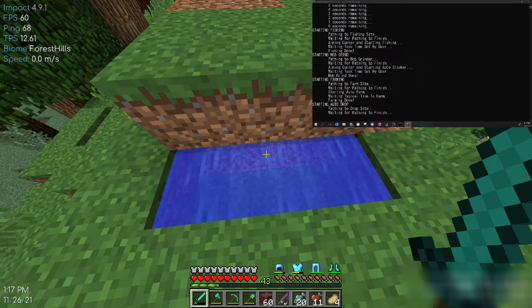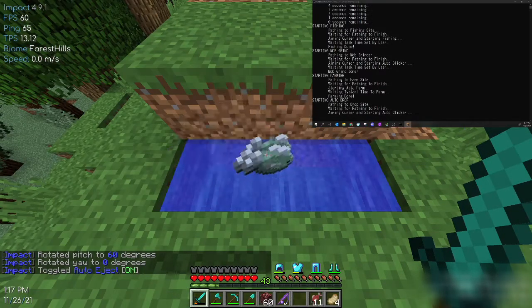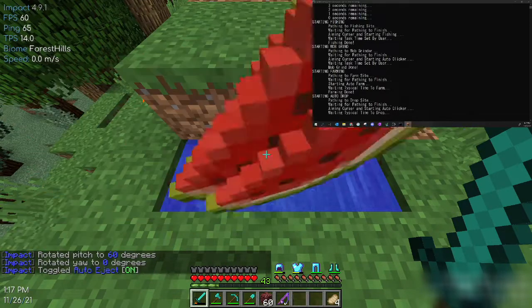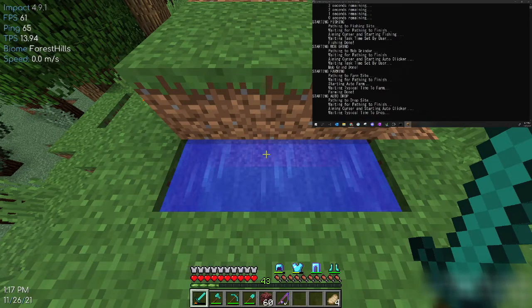What this script will do is drop all the items off and they'll automatically go into the hoppers and be stored in chests. That way, when you're running the script for a while, the inventory doesn't just fill up and stop working — it'll actually drop off the items. It rotates the cursor to the drop-off spot and then automatically drops off some preset items — stuff you'd normally get from the mob grinder, from farming, or from fishing. So those get dropped off and your inventory stays pretty clear.